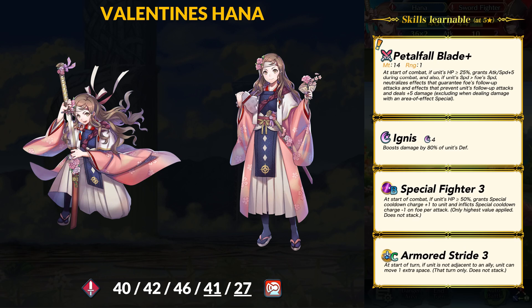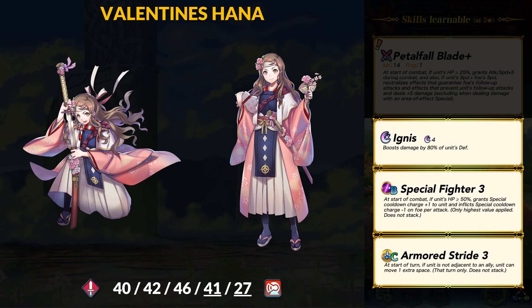Compared to Winter Manuela, another 4-star focus sword armor, Hana has more attack, speed, and defense but lower HP and res. For skills, Hana brings Ignis as her special, along with Special Fighter 3 and Armored Stride 3. Black Knight had Special Fighter 4 but if it comes back, there's more fodder to inherit it with.